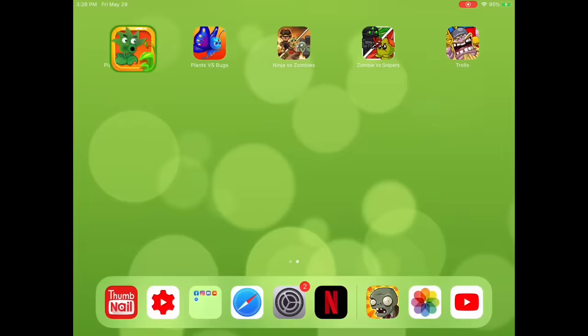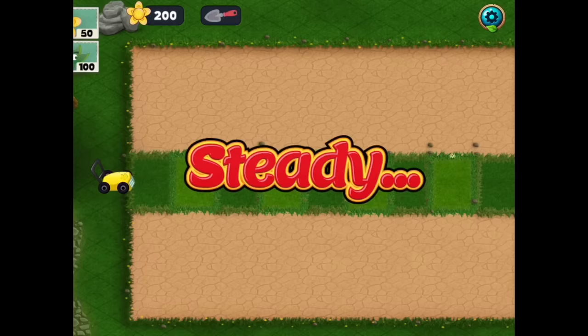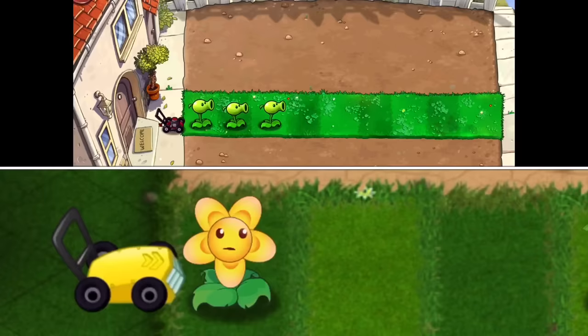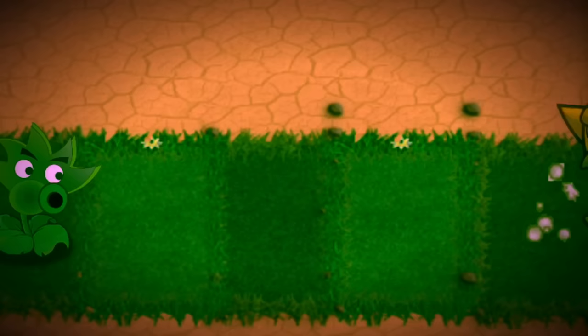So the first game we're looking at is Plants vs. Goblins. Let's open it up and see what awaits us. So first of all, the game's flipped, so let me just flip that over for you. There we go. This is just the first level of Plants vs. Zombies — there's no other way to put it. But there are some differences: Sunflower is there, which is new, Peashooter never stops shooting, and the animation is super choppy.